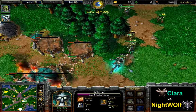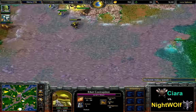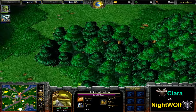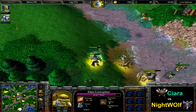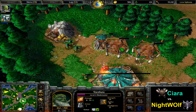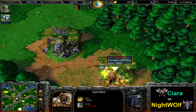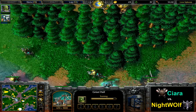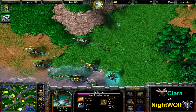Blademaster level 4, Shadow Hunter level 3 — finally getting some decent hero levels against Nightwolf's three and almost two. A few Mercenaries have been bought. Production has been heavily crippled of course, while the gold income has been heavily boosted. Nightwolf has to get rid of his gold somehow. These expansions in the middle have 25,000 gold inside of them, so they last for a very long time. So if Ciara is able to secure this one properly, it's going to be extremely difficult for Nightwolf to do anything.